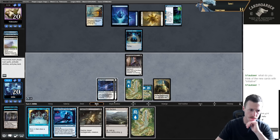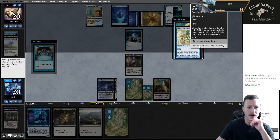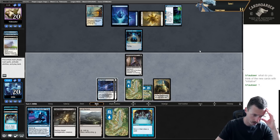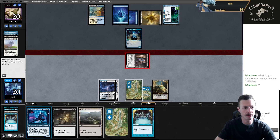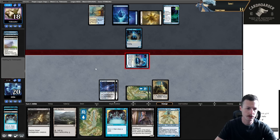Let's lead on Preordain. Spell Stutter Sprite - at worst case I can flash that in to chump. If my Cast Down doesn't resolve I can go bottom-bottom, then attack and Moon Circuit back my Thorn. If they take the Monarch I can just replay Thorn. I think I'm on bottom-bottom here. Then I want to attack in and Moon Circuit.